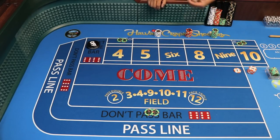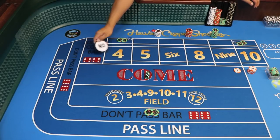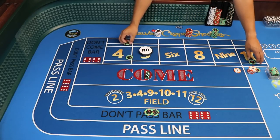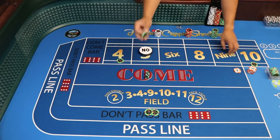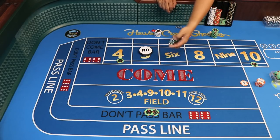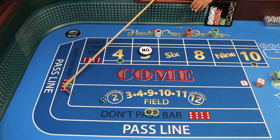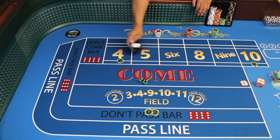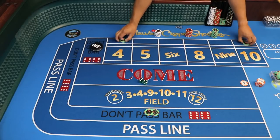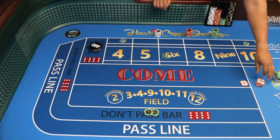Shooter one rolls a 5 — the puck travels to the 5, lay buttons come down. We slide the lazy 10-4 up — place the 10 and 4 — and rack that $50 back. All we want is to hit the 10s and 4s, but if a seven comes we're still protected. And that's a 7 — PSO. The puck comes off, we lose the place bets, get paid on the don't pass. Put the $50 back in the rack, reset with the lay of 4 and 10 again.